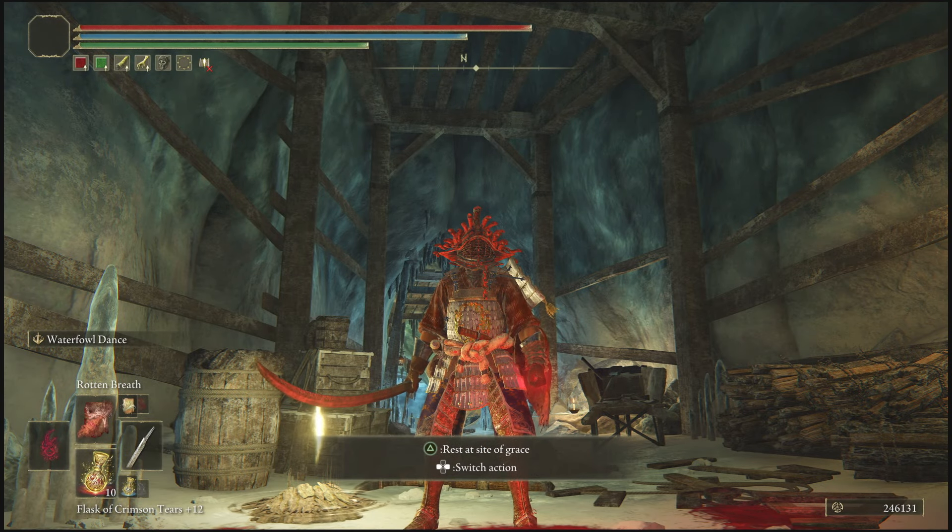Once your player has been sparked with those runes, all you want to do is teleport to the site of grace we started with at the beginning of the video. As you can see, you'll be getting around 250,000 runes every single time you do this glitch. It's simply easy — that's all there is to it.